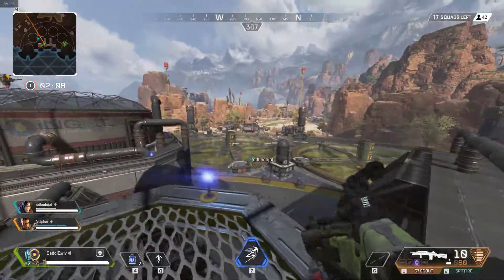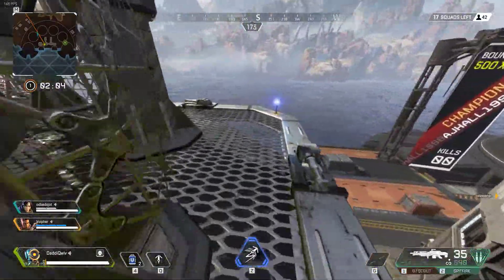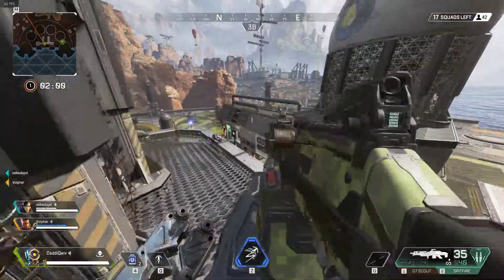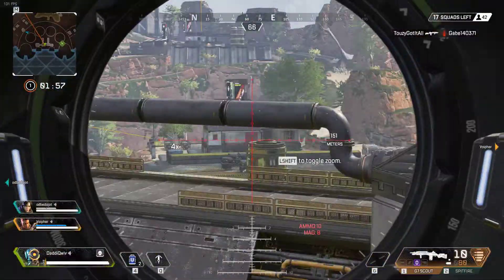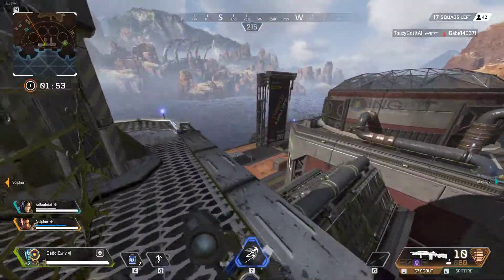Getting a team up here right at the end of the game is really really good because you can rain fire down on these guys because they can't really see you at all, but you can see all of them plus the head. So just a really cool spot. I hope you guys enjoyed this video.